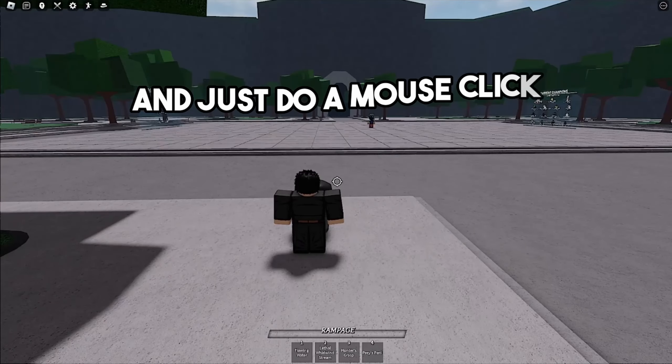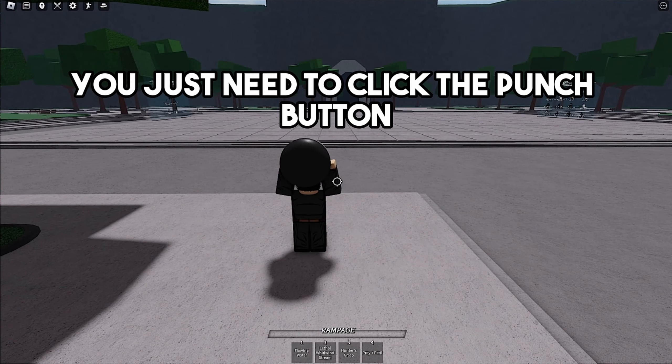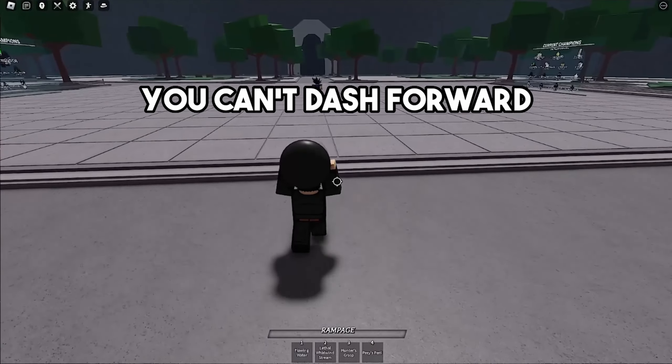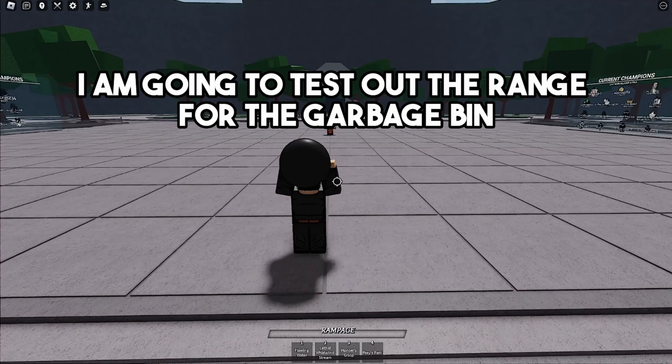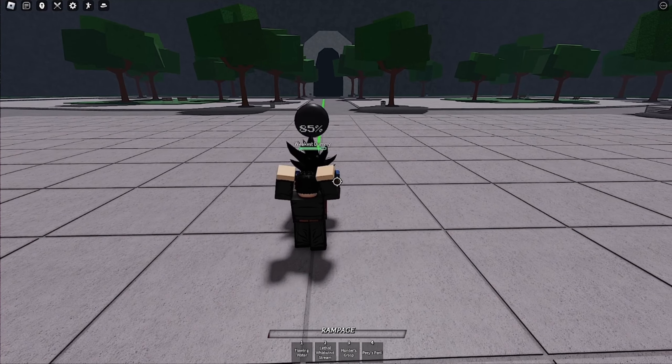With this new small update you're actually able to pick up the garbage bins. All you gotta do is go up to a garbage bin and do a mouse click — if you're on mobile, just click the punch button. When you pick up the garbage bin you can't dash forward, you can back dash, you can't side dash, and you're basically only able to walk. Also, when you have the garbage bin picked up, you cannot use your four abilities for your character.